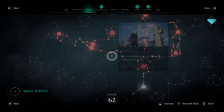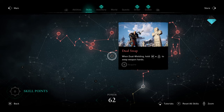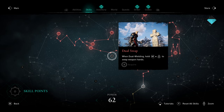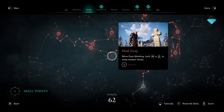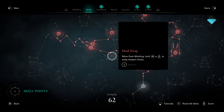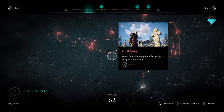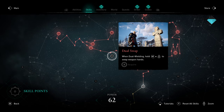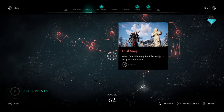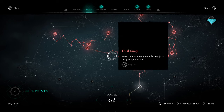Moving on from Stomp, to the left we have Dual Swap, which allows you to change which hand is holding which weapon. Honestly, I found this a little too situational for my tastes. Depending on the weapon you have in your offhand, it'll dictate your special attack by holding the left bumper. With a hammer in your left hand you'll dash, slam, do multiple hits, and then Stomp. With an axe in your left hand you'll do a multi-hit combo. While it gives you combat flexibility, ultimately I didn't find Dual Swap that useful, but some players may enjoy it.